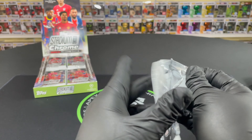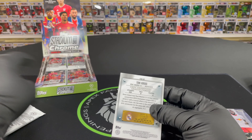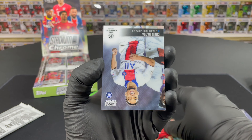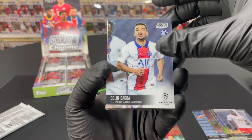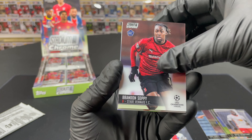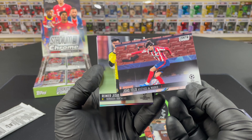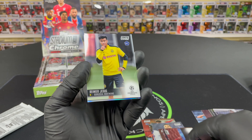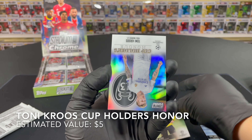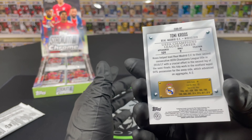Some of these guys have had their moves — Upamecano is now at Bayern Munich, and Garcia is at Barca. Is there Nico Williams? Colin Dembele. Brandon Soppy — never heard that name. Joe Felix — not bad, that's a nice looking card. The photography on these cards is just really well done. Tony Cruz — another refractor, not bad at all.